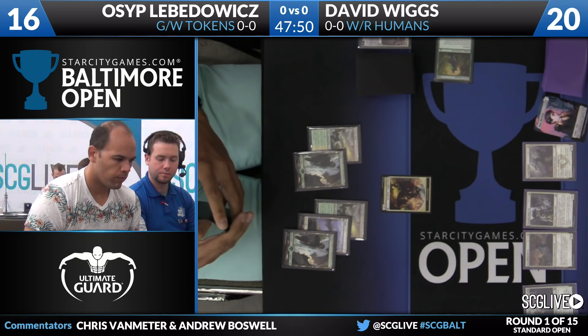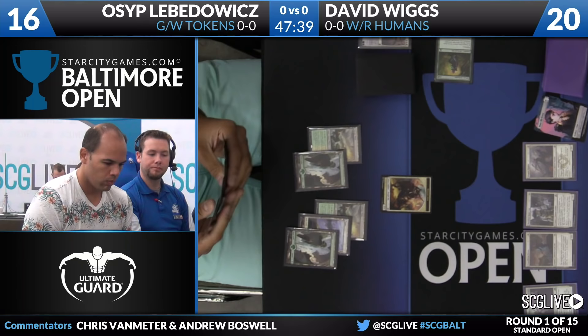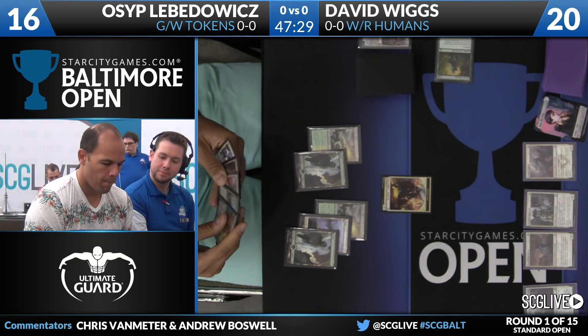This is the point in the game where Osep is going to start getting control because he's going to be able to leverage some big powerful spells. One card that David has to be wary of here is Archangel Avacyn. He does have some copies of Stasis Snare in his sideboard, but David does not have any instant speed way to answer an Archangel Avacyn. So there's a very real possibility of it entering the battlefield, sticking around, and then flipping shortly thereafter.